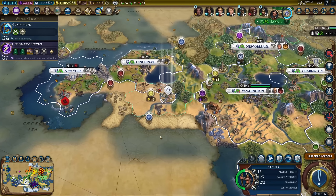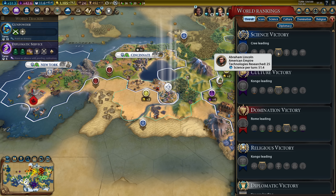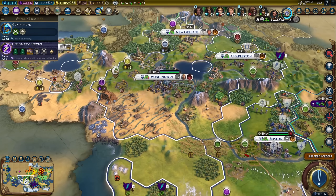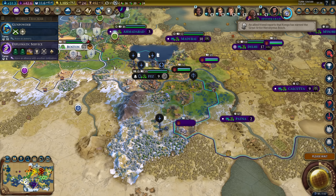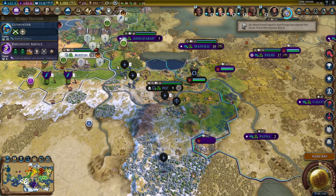Settling south of Samarkand would put me in the same general area as Poundmaker, and I might have to go after him in the future. He is currently in the lead in science - he's number one with 32 technologies researched; I've got 25. I need to keep an eye on him. I also lost Fez - that's not so good. I need to not lose Fez when I go to war with Gandhi.